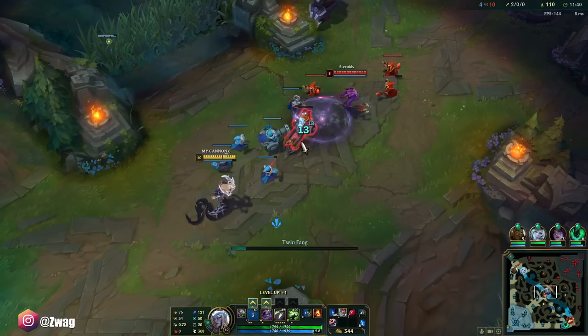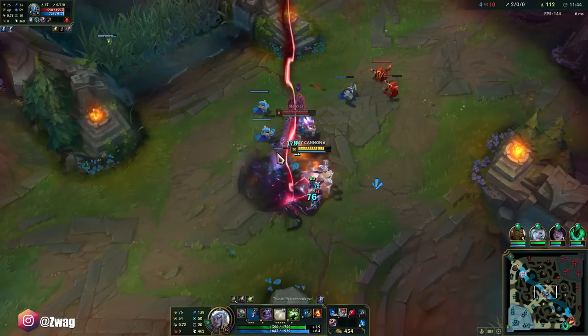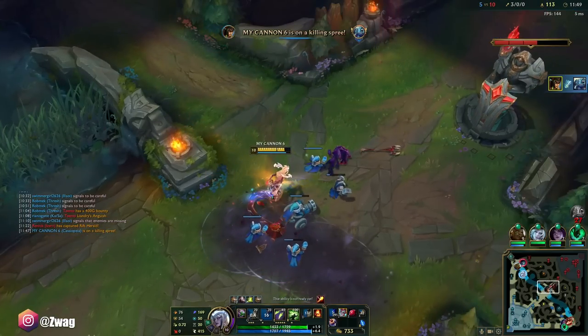I should have just killed Daisy — I think I would have gotten 50 gold. Also I have a Liandrys now. Where are you going little fish? She's dead — so much damage.